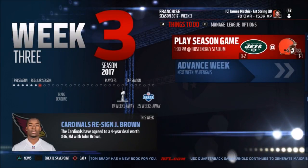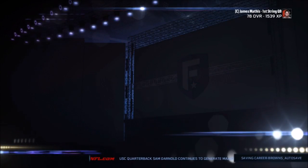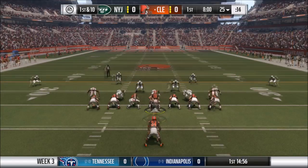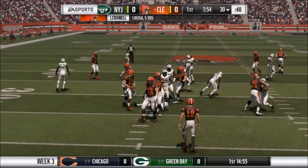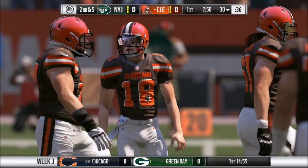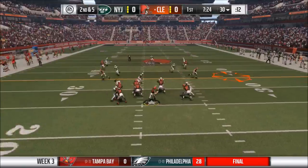Hello everybody and welcome back to our Madden 17 career mode here with the Cleveland Browns in our player franchise. Week 3 of 2017, and the 1-1 Browns take on the 0-2 New York Jets. Let's see if the Browns can improve to 2-1 today at home at First Energy Stadium in Ohio. We get the coin toss in our favor, elect to receive, and Isaiah Crowell goes up the middle for 5 yards.